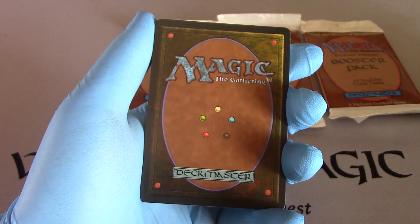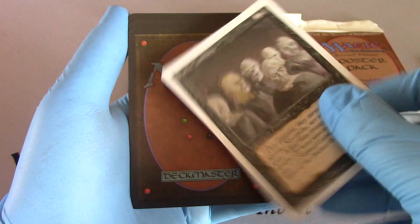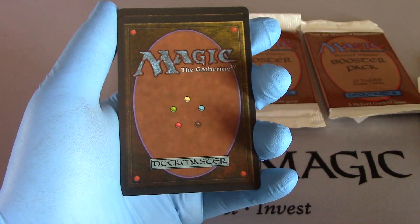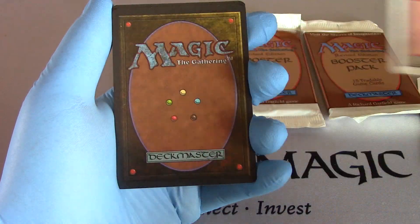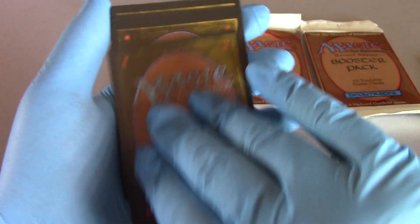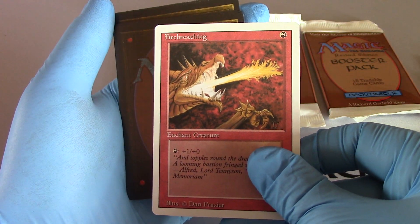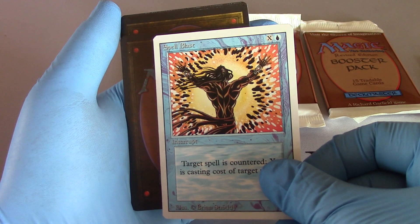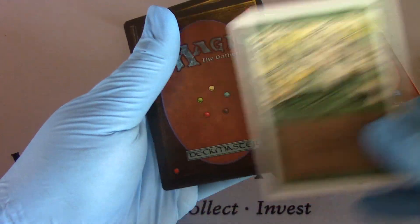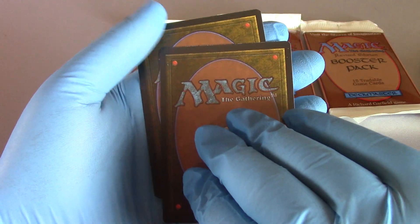Jump! Wild Growth! Oh yeah. Ska-Zombies! Circumdition White. Mountain, to go with my uncommon one. Unholy Strength. Planes. Fire Breathing. Spell Blast. Regeneration. Drudge Skeleton. Home of the Drudge. Throne of Bone.